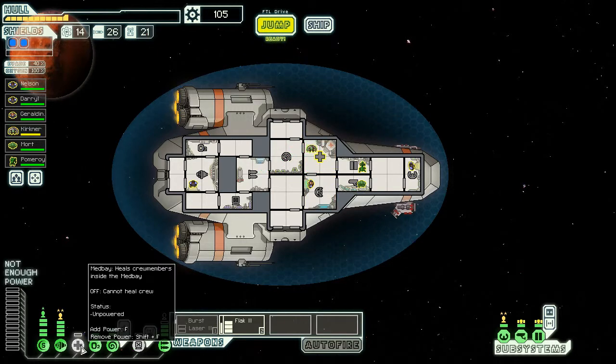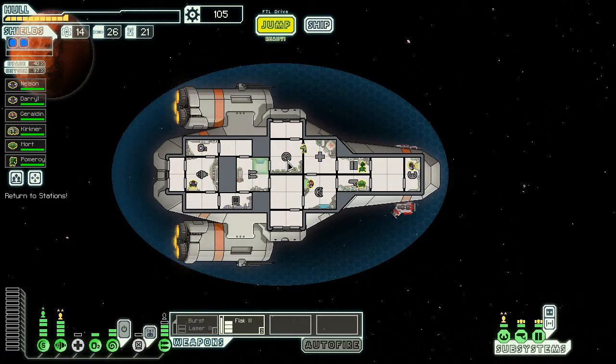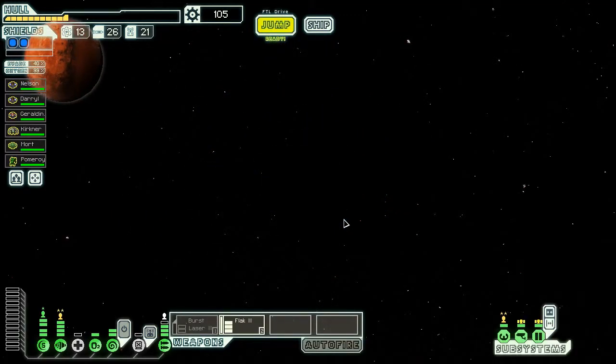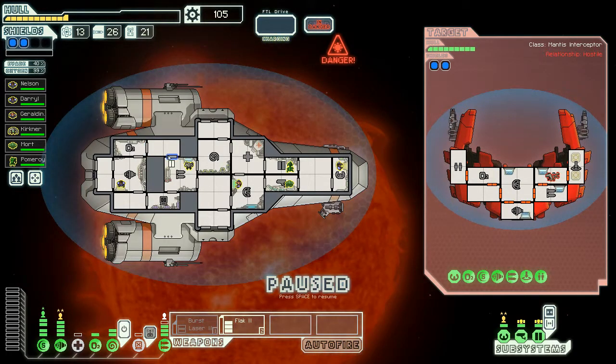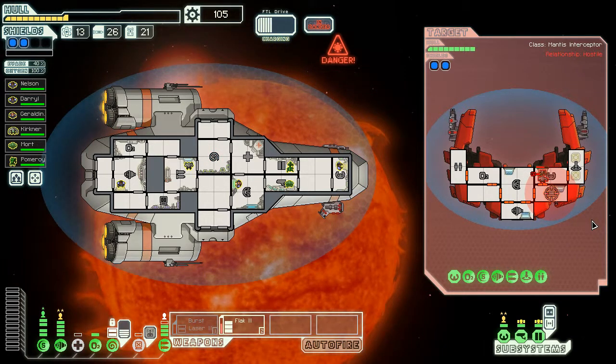They alert the fleet as well, so they'll find us faster now. What boost do you get if someone's manning the mind control? Nothing, it's a completely independent system. We might be dead. There's only two of them - that will scupper their plans. They are some seriously annoying licking lasers. I'm just worried about this fire.